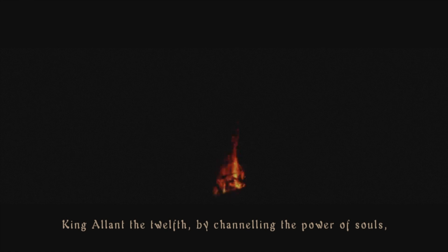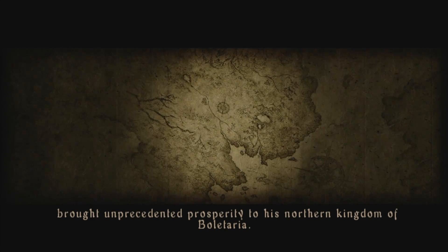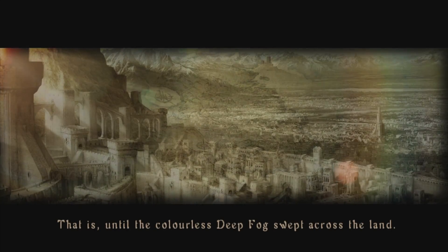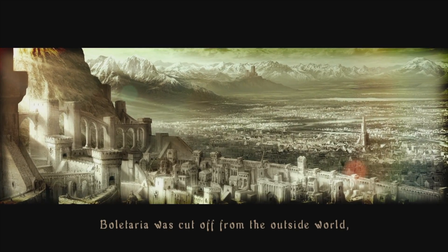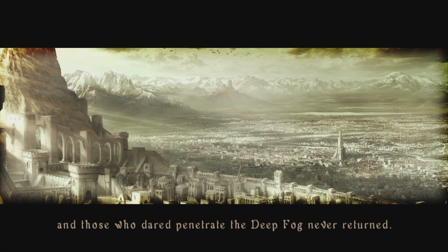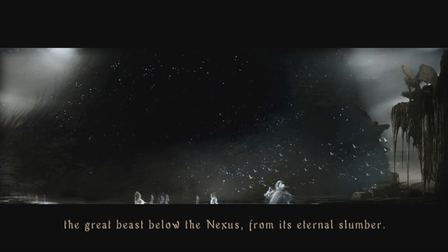In Demon's Souls, players find themselves in the fog-ridden kingdom of Boletaria. Here, as with all other Soulsborne titles, death is not the end. Boletaria is being consumed by a dark and ancient being called the Old One, following its release through the use of forbidden soul art. So you, the player, have been summoned to Boletaria to kill its falling king, Alant, and thus pacify the Old One.